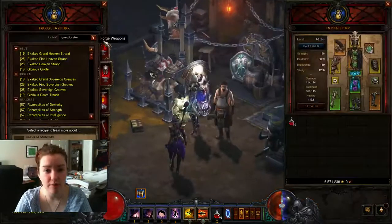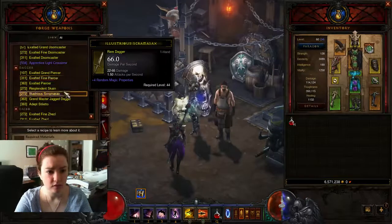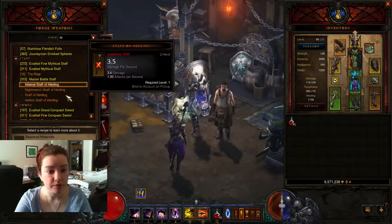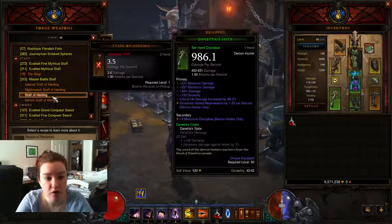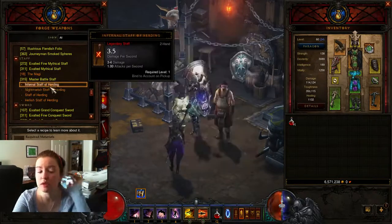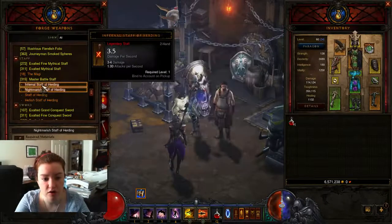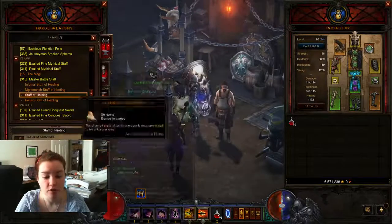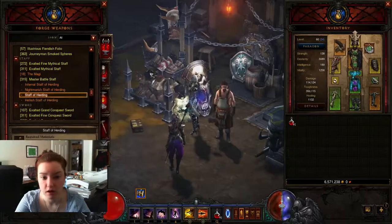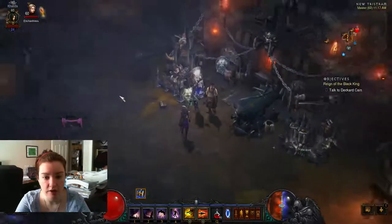You're gonna go to Forge Weapons and find Staff. You start with the regular one — these are all different difficulty versions, but they got rid of those difficulties so you don't need to make all of them anymore. Just the Staff of Herding. It costs 50,000 gold, and then you grab all the ingredients and make it.